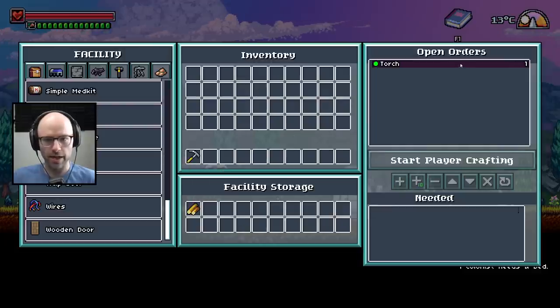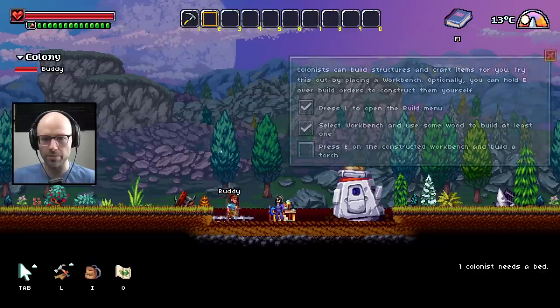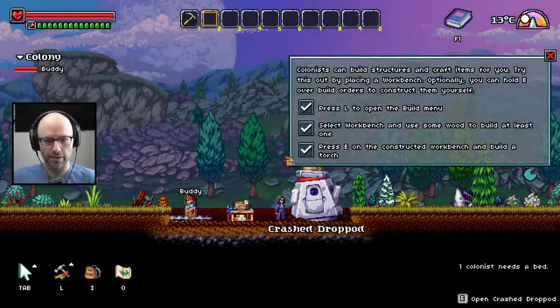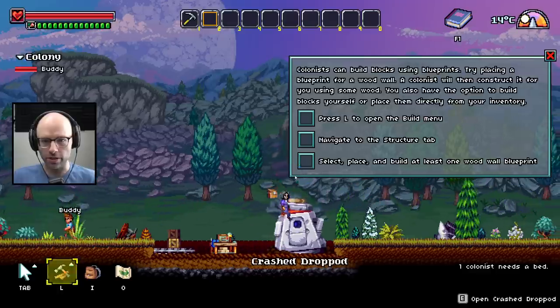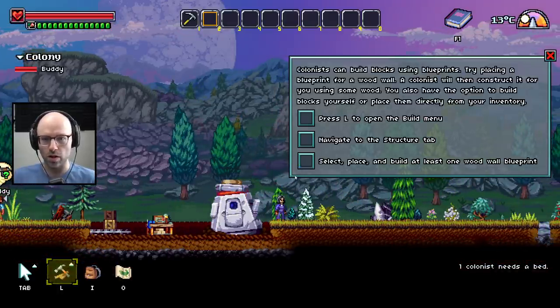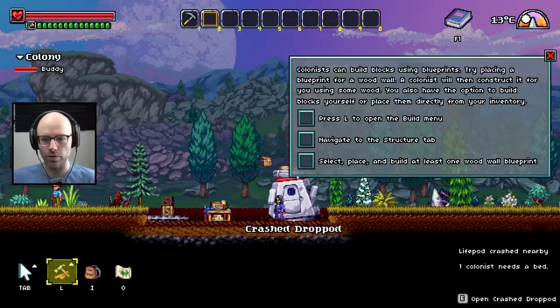He's done it. A lot of streamers probably would not be capable of doing this, but me on the other hand — buddy has crafted a torch. Colonists can also build blocks using blueprints. Try placing a blueprint for a wooden wall — a colonist will then construct it for you using some wood.